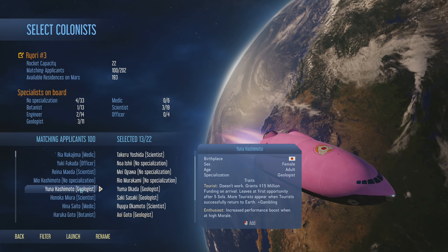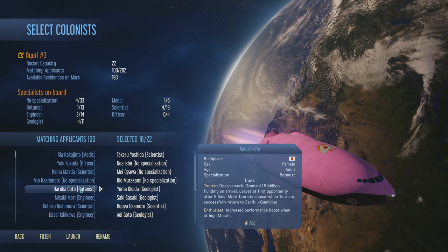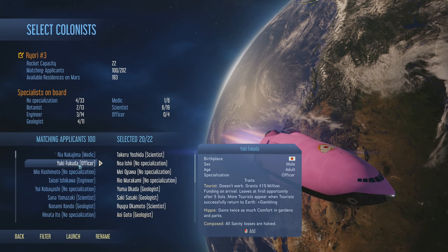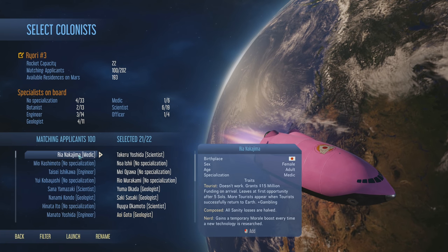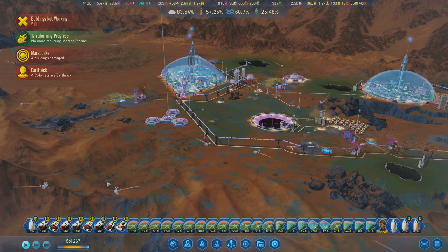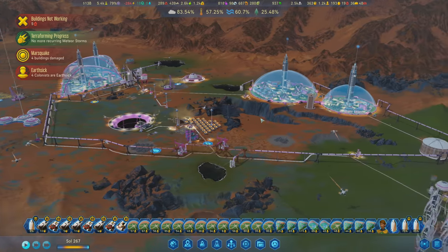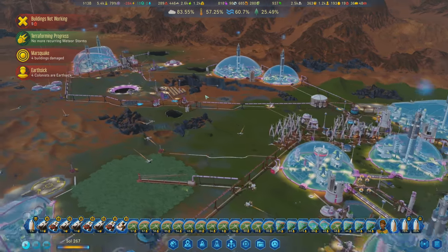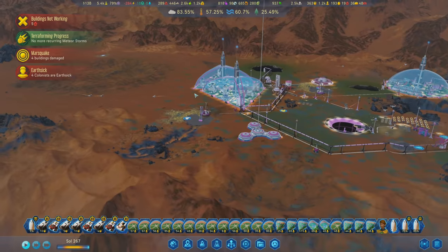Let me click a bunch of them and get them in here - I'd rather have people without really bad traits. Okay, let's launch this one. I want to bring them to the landing pad we have over here for these domes, since they're pretty empty right now.